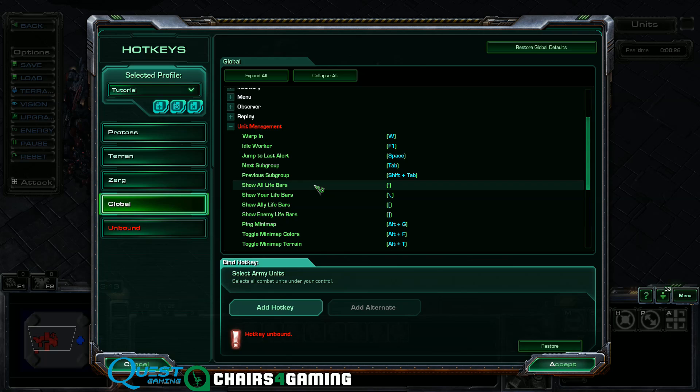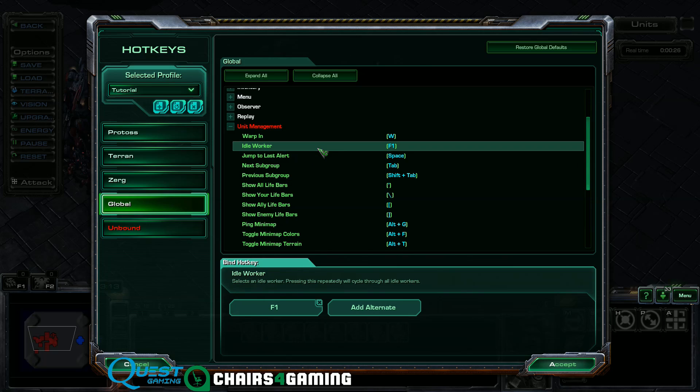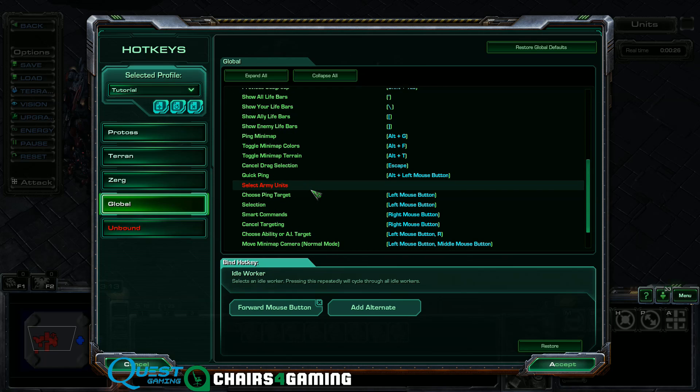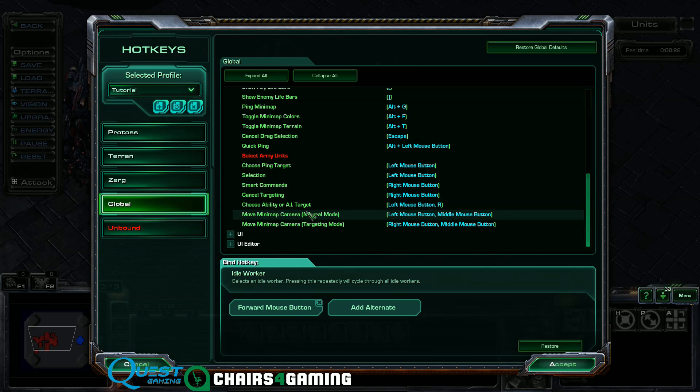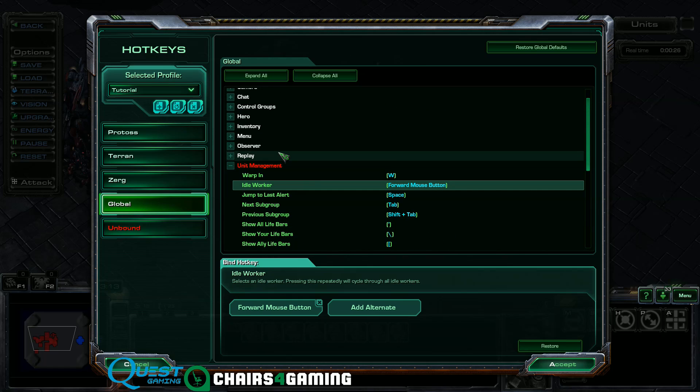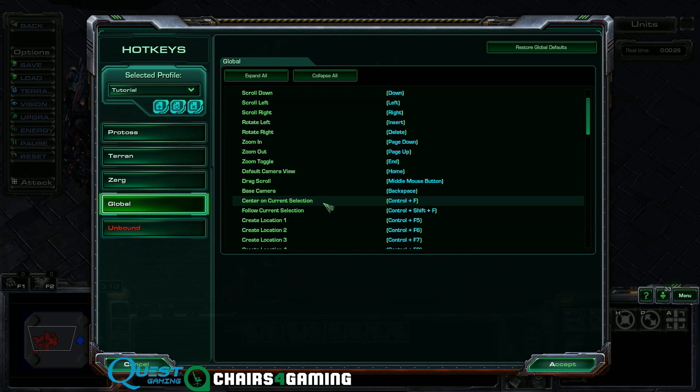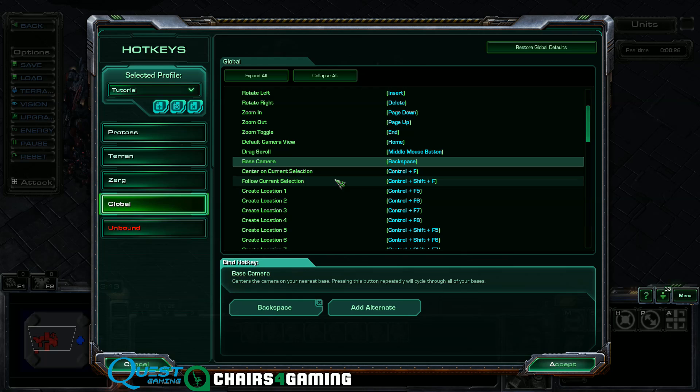The only other different hotkey I use is I have my idle worker bound to a mouse button — on my forward mouse button — so I can quickly press it and grab an SCV whenever I need one. I also use Move Camera Between Bases bound to tilde, which is the key just to the left of 1. It's normally the backspace key (Base Camera), and I like to use it because it just allows you to look around your bases really quickly.